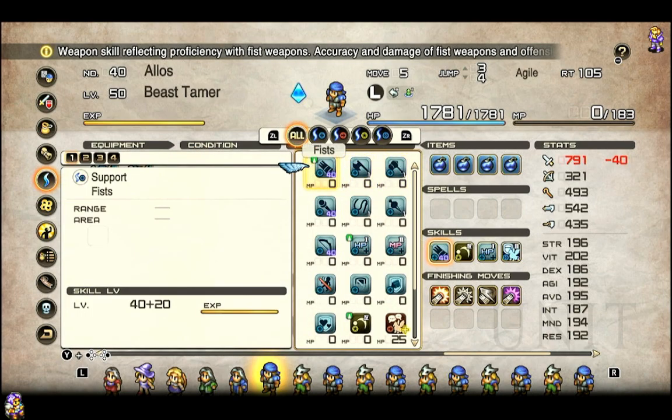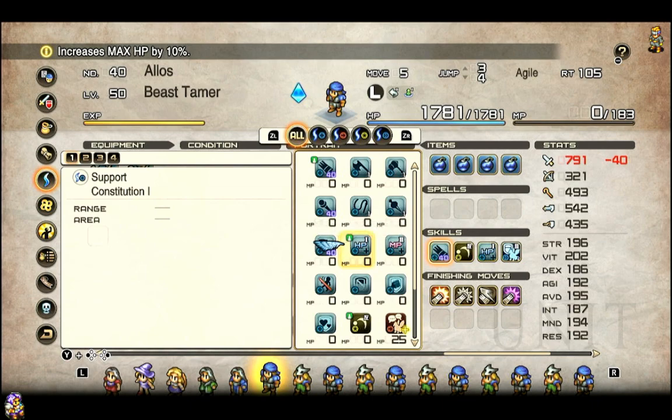In terms of their weapon access, they have access to fists, axes, hammers, cudgels, whips, blowguns, and bows. This is a fairly weird selection of different stuff.